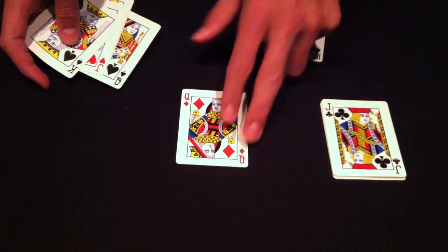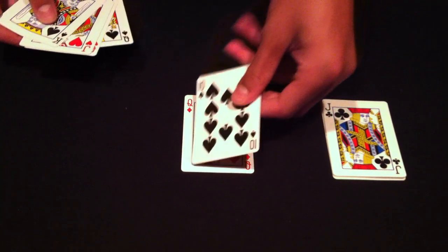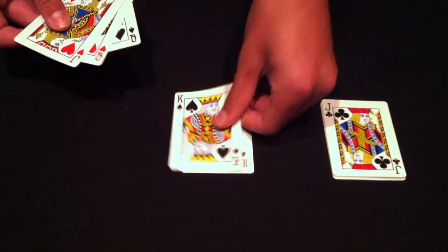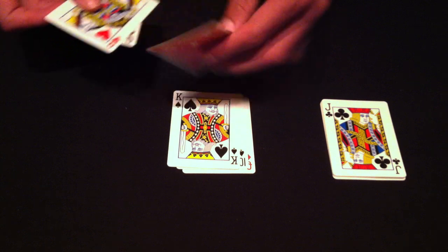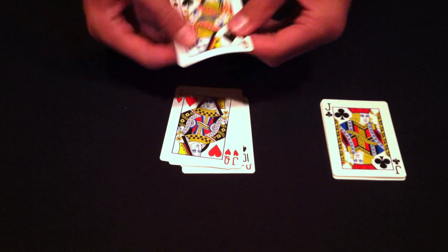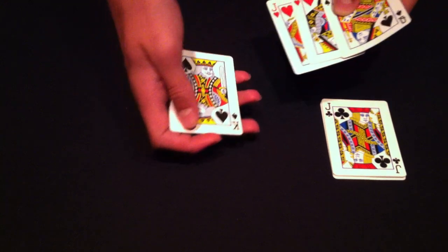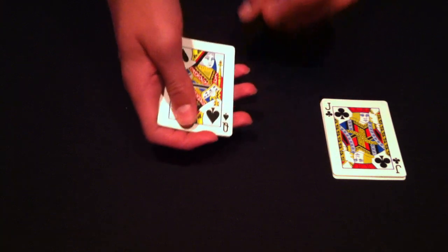Place that pile to the side. Now for the next one: place down either the Queen of Diamonds or the Queen of Hearts, followed by the Ten of Spades, followed by the King of Spades, followed by the extra Jack of Hearts, then the Queen of Hearts or the Queen of Diamonds — whichever one you didn't use — and then lastly the Queen of Spades. So the order is: Queen of Diamonds, Ten of Spades, King of Spades, extra Jack of Hearts, Queen of Hearts, and Queen of Spades.